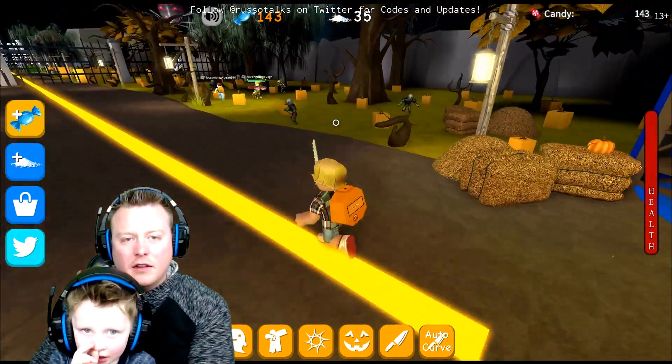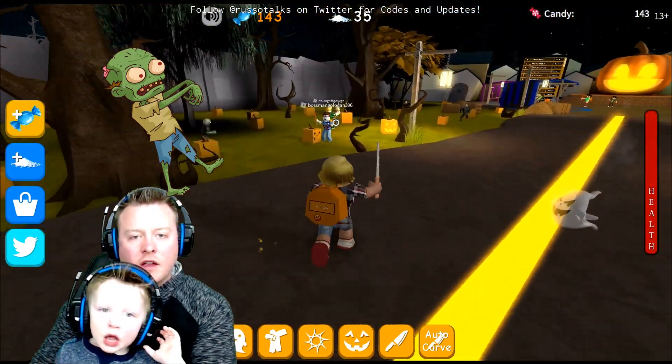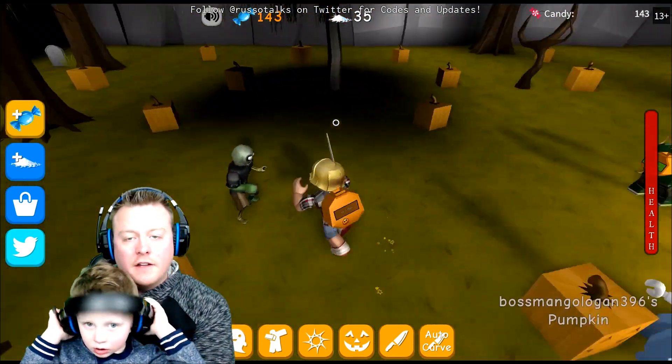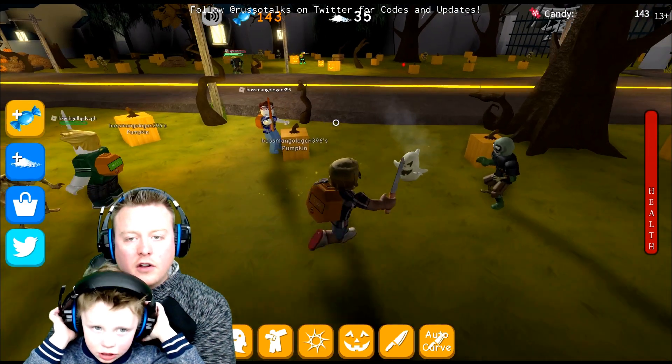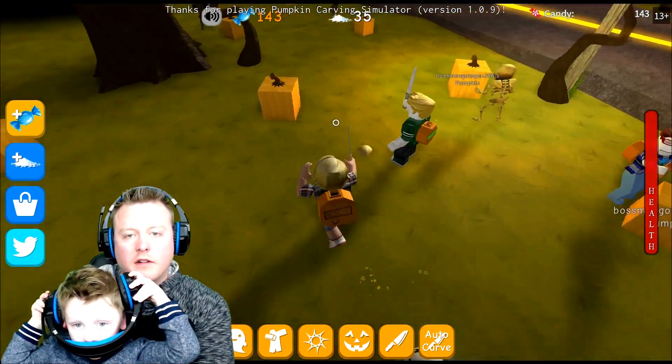We head out here into this pumpkin valley. There's also zombies that try to take your stuff. That's our ghost pet — we got a ghost pet, check him out. He's awesome. He just chills with us, he rides solo.